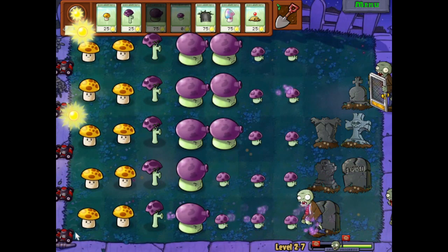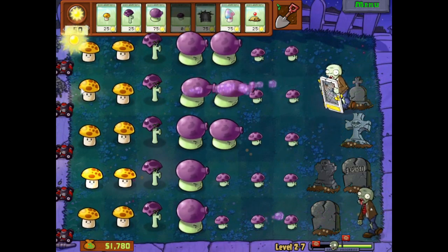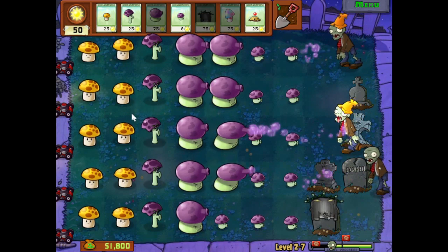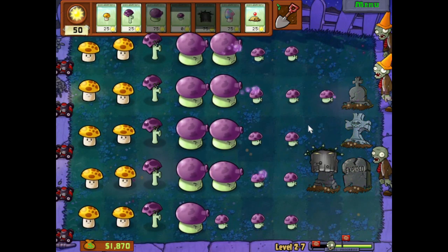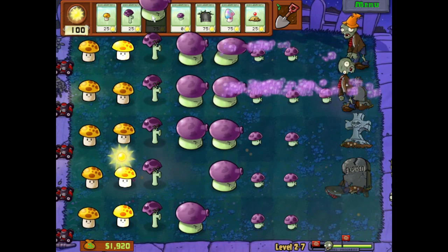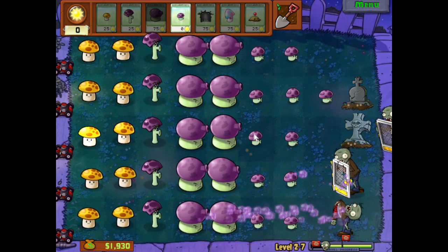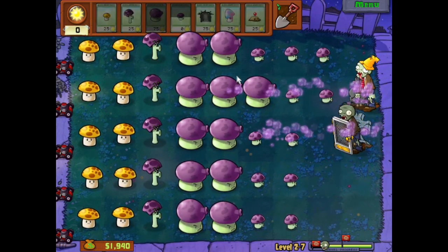Let's go for the second column of fume shrooms. They're actually making some progress against me right now — it's fine. We have our sun production at max right now unless I wanted to plant more, which I really don't. So much sun, so many items to click on — I'm just used to the iPad version I guess. I didn't want to click that one, but it's fine, I just need more sun now which I have plenty of, so we should be good. I think we can even put in a third row of fume shrooms.